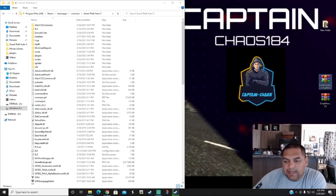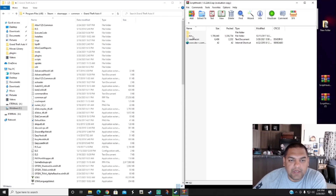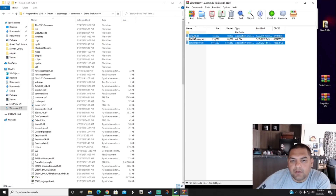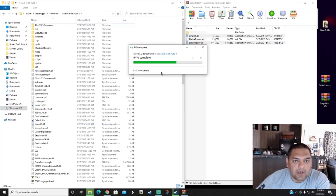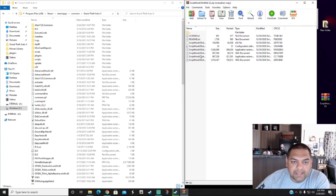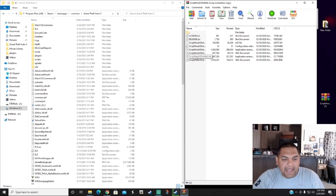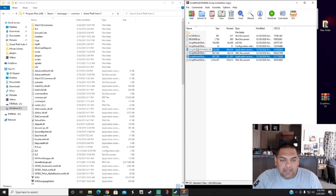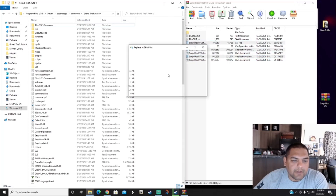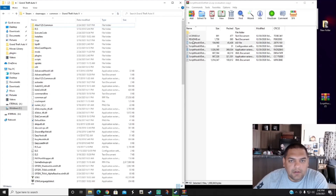Next is ScriptHookV — click on the 'bin' folder. The only things you need are 'ScriptHookV.dll' and 'dinput8.dll.' You don't need the 2017 file. Drag and drop those two files into your main directory. For ScriptHookV.NET, select 'ScriptHookVDotNet3.dll', 'ScriptHookVDotNet2.dll', and 'ScriptHookVDotNet.asi' — just those three. Drag and drop to your main directory and replace those files.